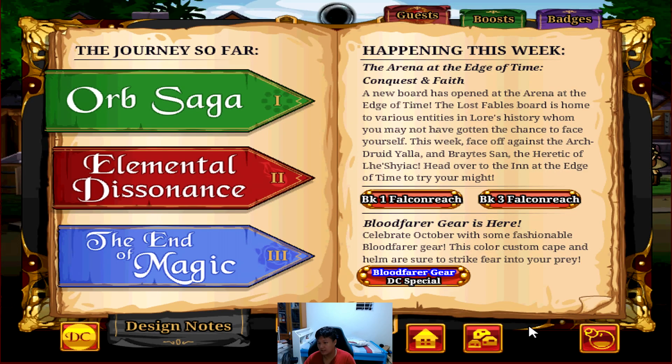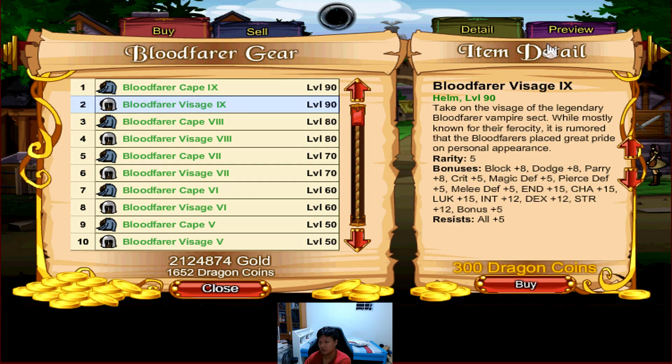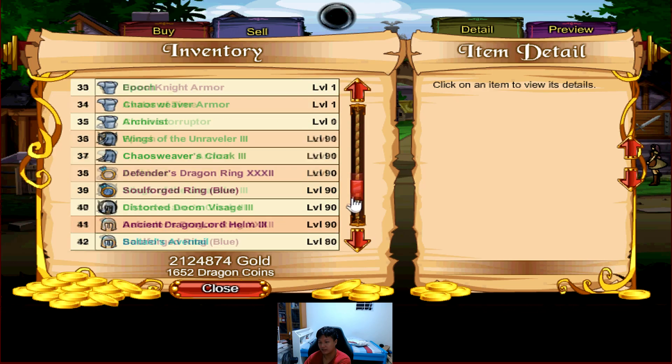First of all, we have the Blood Feral Gear — this is October's monthly DC gear. Celebrate October with some fashionable Blood Feral Gear. This color-custom cape and helm usher to strike fear into your prey. Let's take a look at it. The Blood Feral Visage is a level 90 helm with All Resist 5, BPD 8, Crit 5, MPM 5, Endurance and Charisma at 15, Luck at 15, Main stat 12, and Bonus 5.